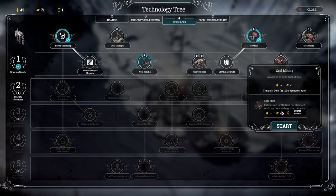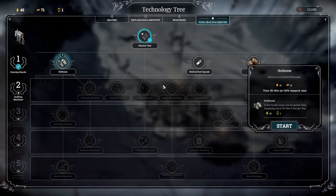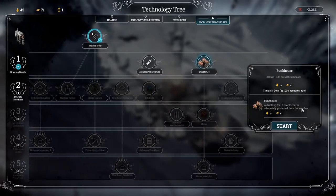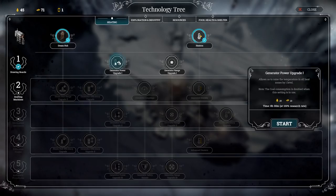That does require a steam core but we do have one. I've also got a charcoal kiln which allows us to produce coal from wood essentially. We've got a hothouse - yes, it's a greenhouse essentially. We've also got a bunkhouse for 10 people, adequately protected from the weather - slightly better than a tent basically. We've got generator power upgrade - raise the temperature of all heat zones by one - and generator range upgrade where the generator's heat is doubled.